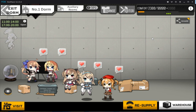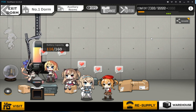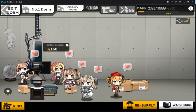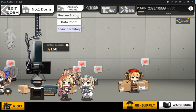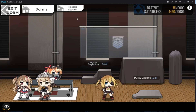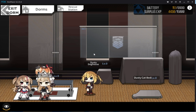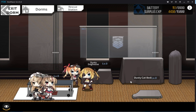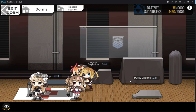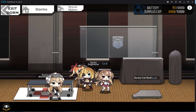The dorm aspect of the game is also mostly free to play. You gather batteries, which are important for helping upgrade your girls. If you go up to the auxiliary rooms, you have a rescue station and a data room. The rescue station is more cosmetic — it helps you accumulate animals to put into the dorms, which raises the comfort level in the dorms, which helps you make more batteries per day.